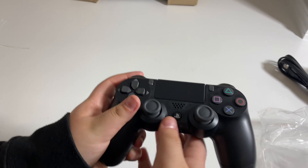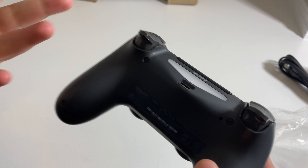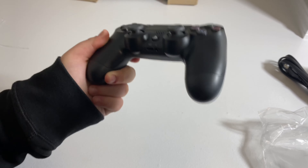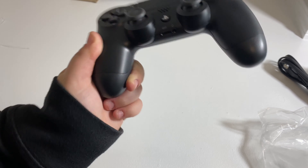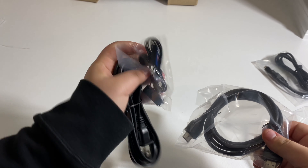Now we're going to open the controller. This is what the controller looks like. I actually have a PlayStation myself but I decided to get the Pro since the PlayStation Pro is 4K and I can connect it to a 4K TV, which will be amazing. Now let's go ahead and open all the cables, headphones, and all that stuff.